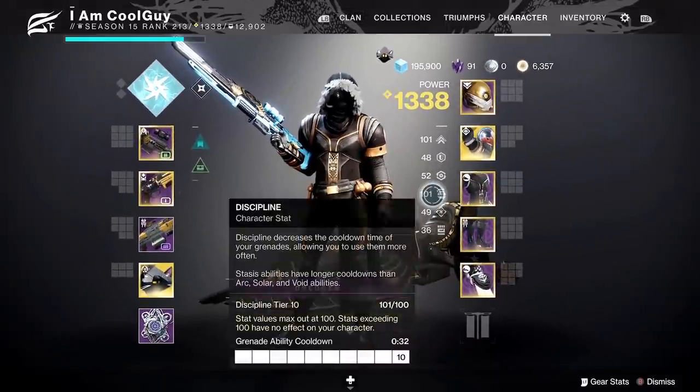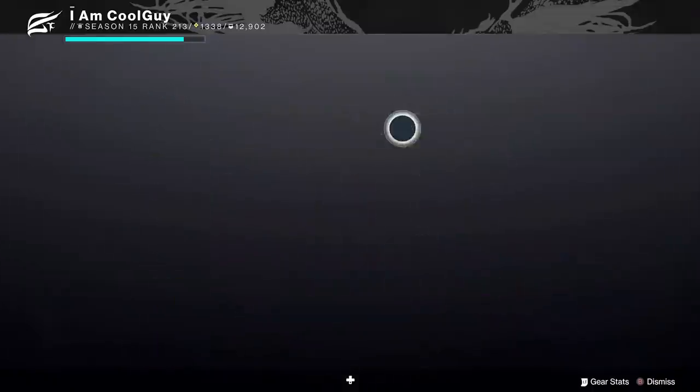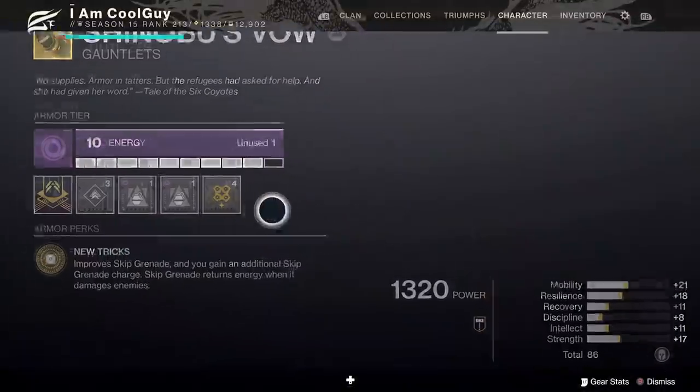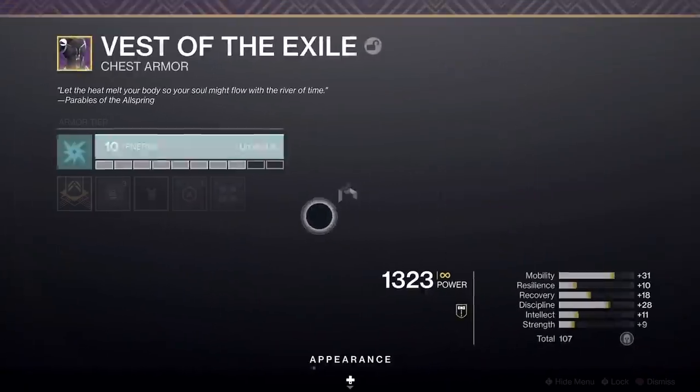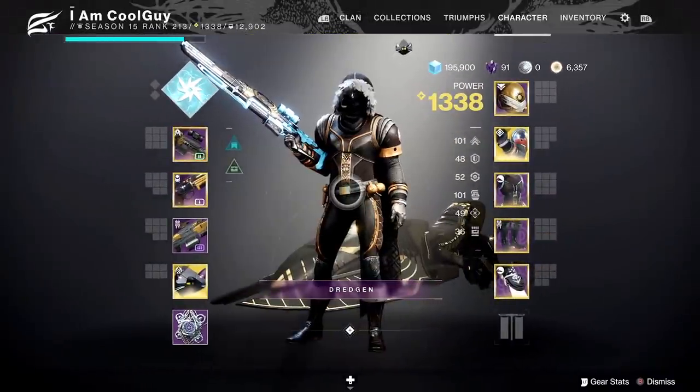Or take Shinobu's Vow — 100 discipline, 100 mobility, major loss on recovery, intellect, and strength. Mods for targeting aren't really there for sniper or hand cannon. Bolstering is taking up where the reloaders go. There's no room for unflinching. Double bomber with double bolstering — making Shinobu's Vow work.